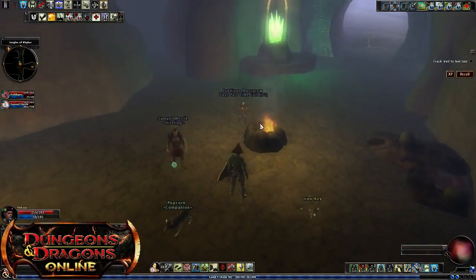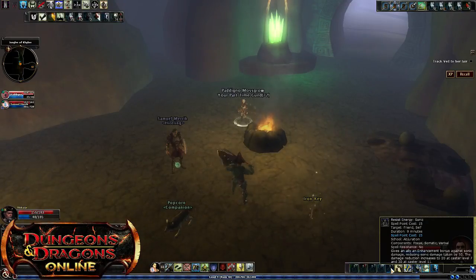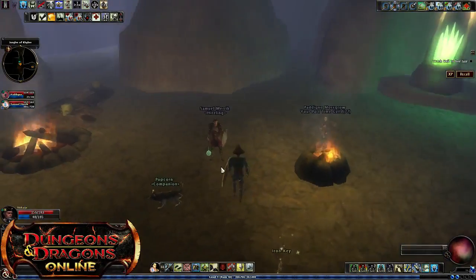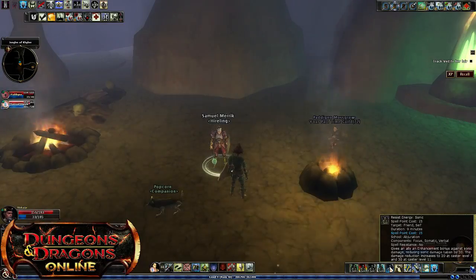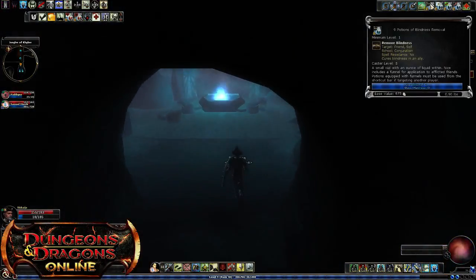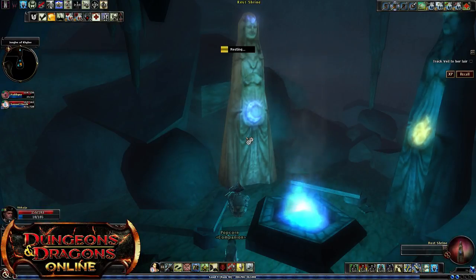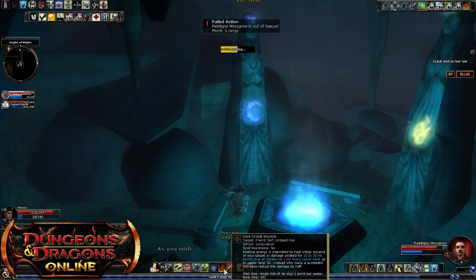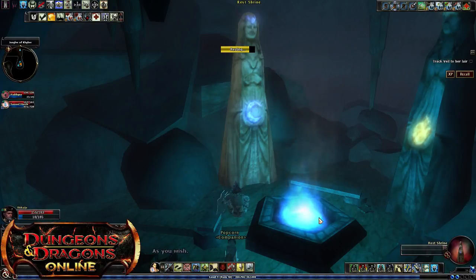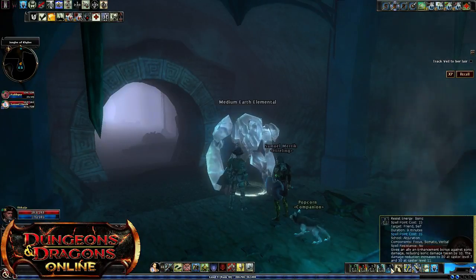I'm going to cast some buffs on you guys — unless you don't need resistance to lightning and sonic. Blindness immunity is helpful in this fight. You want sonic and electric resistance in the fight coming up. If you don't have blindness immunity, make sure you have some blindness removal. I need to rest. You should summon that and I'll rest. This chest here is the last chest that is in the quest, unless you're on the epic levels.